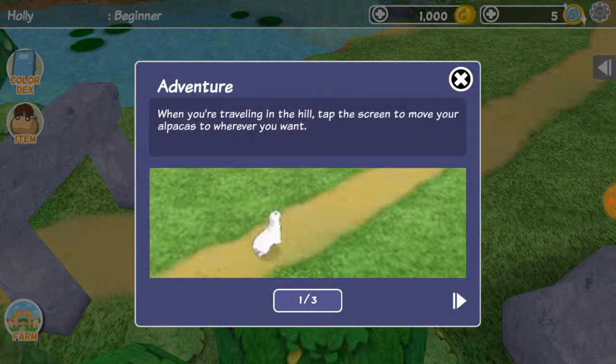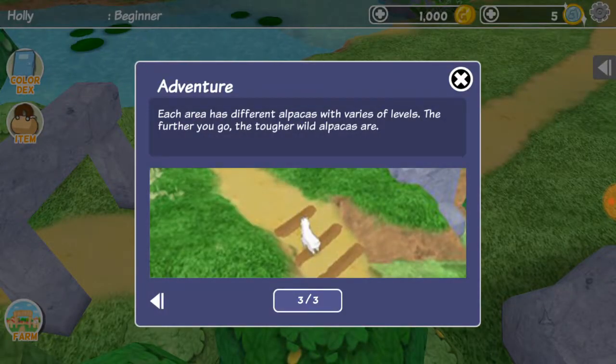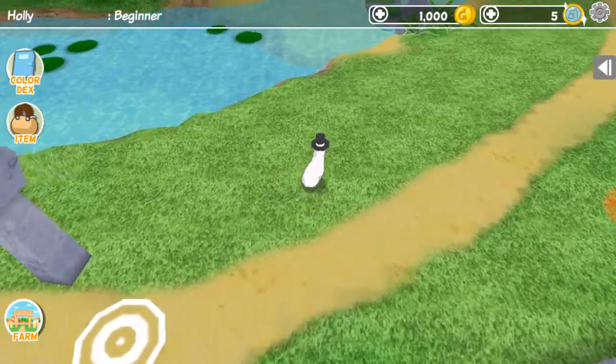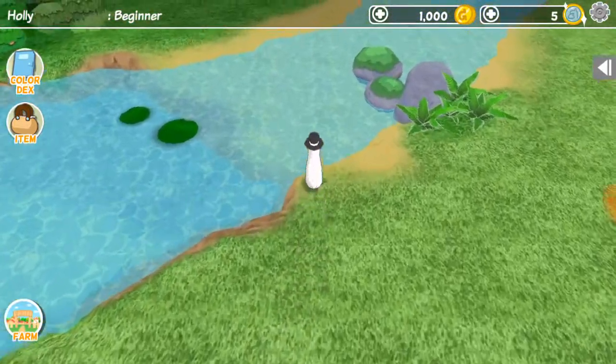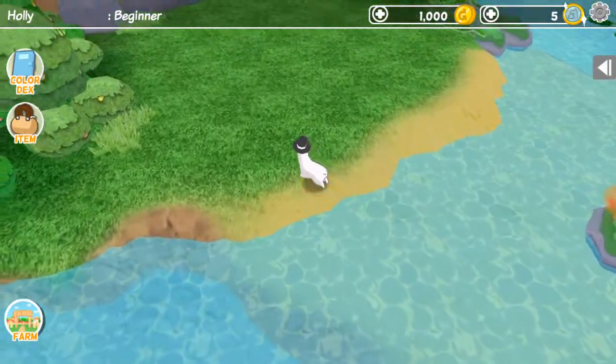So let's travel. Beginner Hill — yep, that's what we want. Adventure! When you're traveling in the hill, tap the screen to move your alpacas to wherever you want. If your alpacas leave the roads, you will get a chance to encounter wild alpacas and get into a fight. Each area has different alpacas with various levels. The further you go, the tougher wild alpacas are. I want to go defeat a wild alpaca now, so let's go off the road. Let's adventure. Let's be fearless.